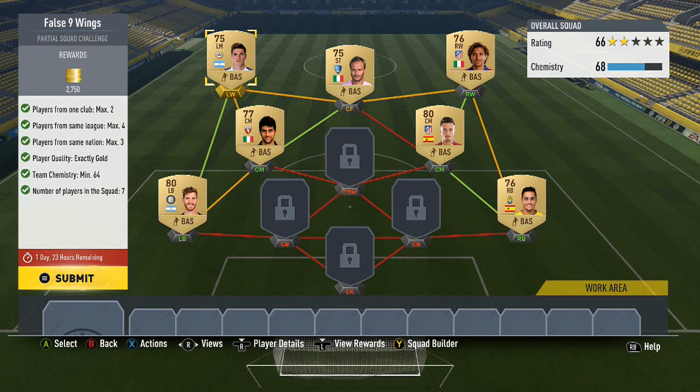What up, Melvin7 here. Today I'm bringing you another squad building challenge - it's going to be false nine wings. I'm not really sure if this is worth it to be perfectly honest; 2750 coins is what you get back.